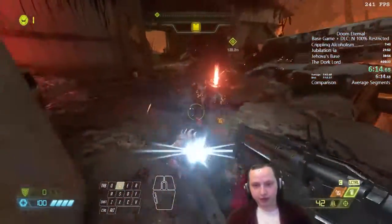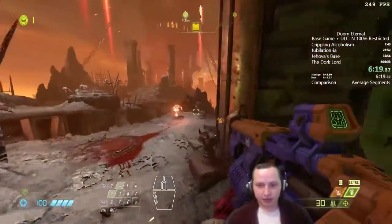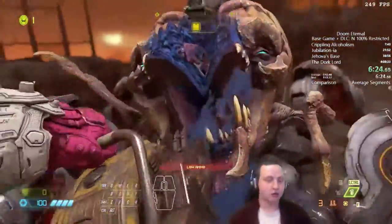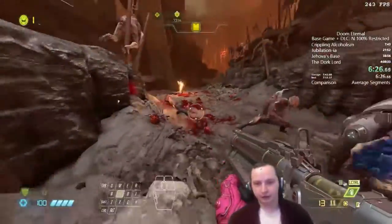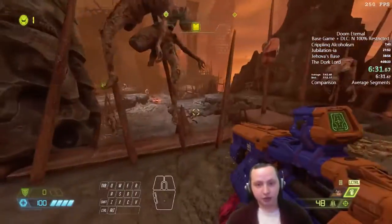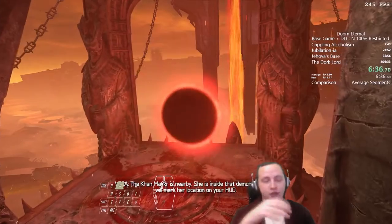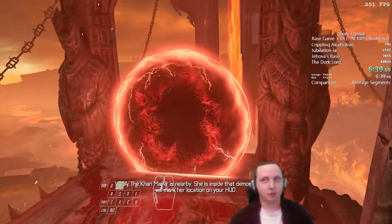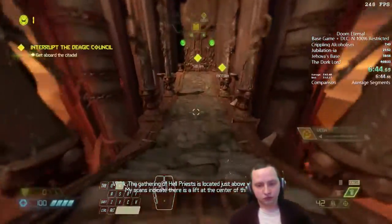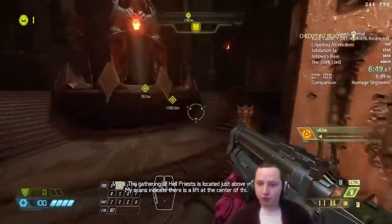We clear the fodder in this arena. I've conserved three chainsaw ticks — that allows you to chainsaw a heavy demon like these spiders. Normally for a fodder demon you only need one tick, so conserving chainsaw is very important throughout this run. We'll use that to get a free heavy kill. With that last arena, we're practically done with the first level, Hell on Earth.